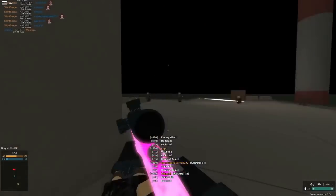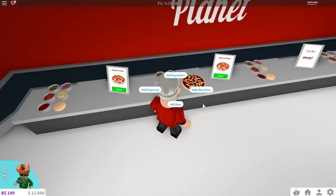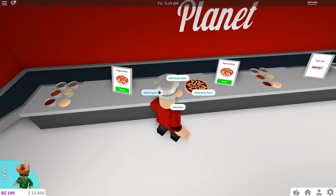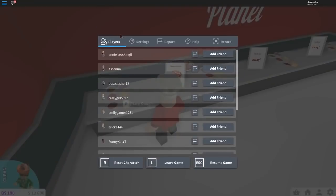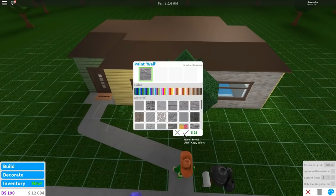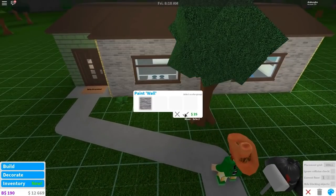For our number 7 spot we have Welcome to Bloxburg. In this simulation, you'll take on the role of a citizen in the city known as Bloxburg. There are loads of things you can do in the game, from just walking around and exploring, all the way to participating in the inner workings of a society. You could have a job at a pizza restaurant or even build your own house. With this game, the possibilities are truly limitless and endless.